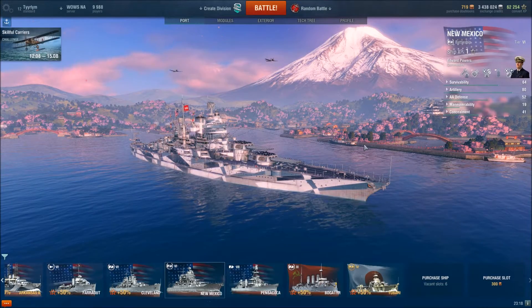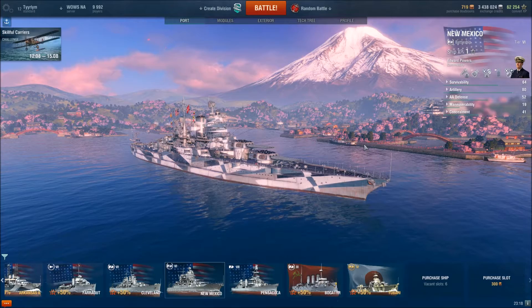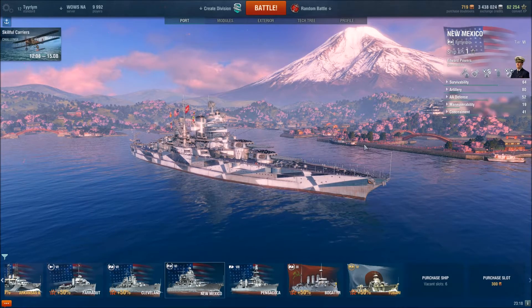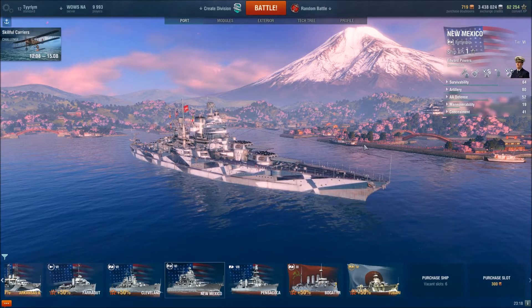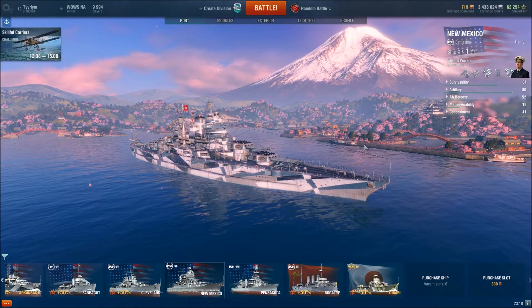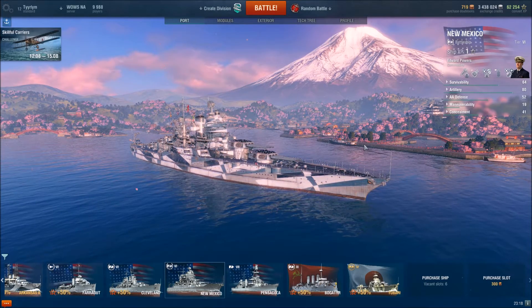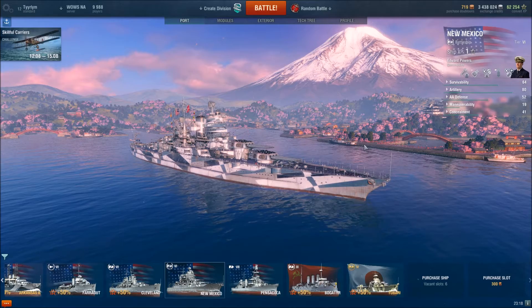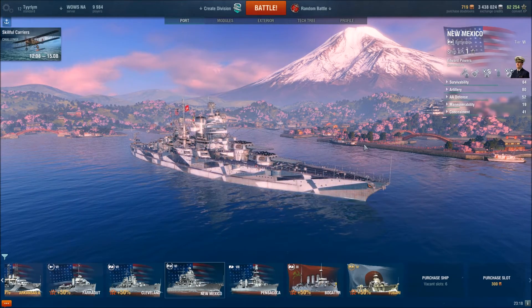So that's the New Mexico. After a disappointing string of ships like the South Carolina and the New York, the New Mexico is where the United States battleship line finally feels like you're driving a battleship. You've got the armor to press forward and go after the enemy, and guns that, while not spectacular, will certainly get the job done if anybody gives you their broadside. The New Mexico is a brawler extraordinaire, and currently my absolute favorite ship in this game. See you next time.